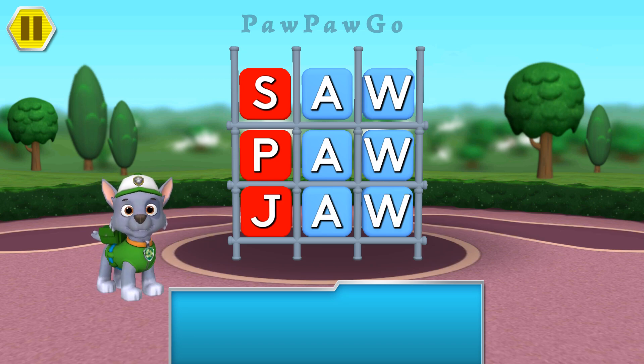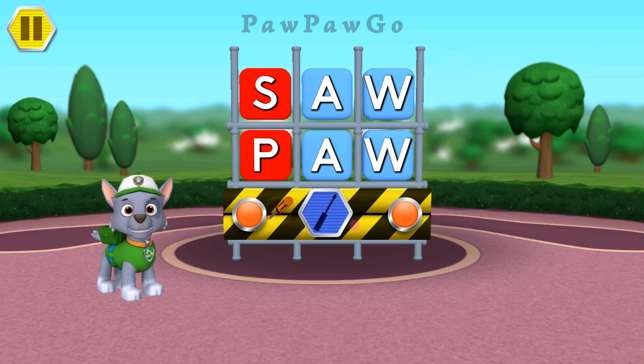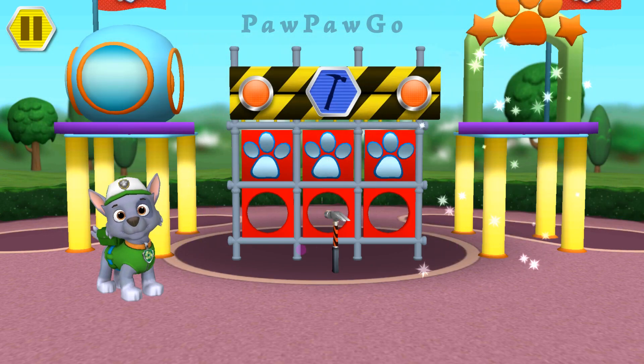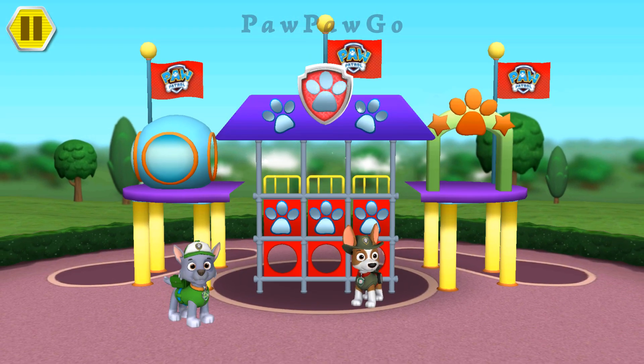You made a tower using the Aw Word Family! Now, let's use some tools to turn this tower into a jungle gym! Swipe to use the screwdriver! Tap and hold to drill a hole! Tap to hammer in the pieces! Great building! Looks awesome! This will look great in the Alphabet Playground! Go to the Playground to see your Jungle Gym!